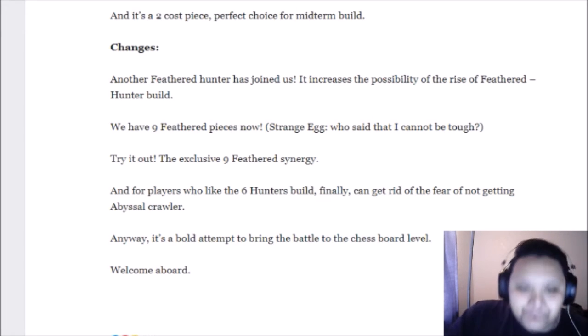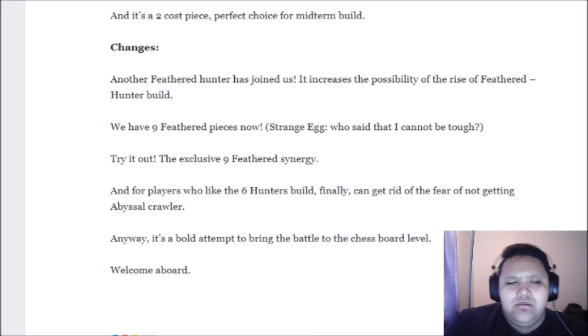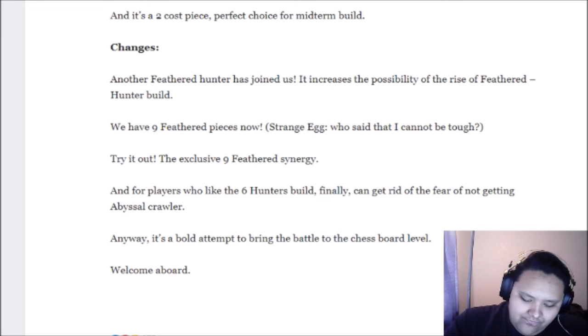Nine feathered synergy — yikes, what a troll that would be. And now for players who like the 600 builds, we can finally get rid of the fear of not getting Abyssal Crawler. Wait — is Crawler an assassin? I'm pretty sure it's an assassin.